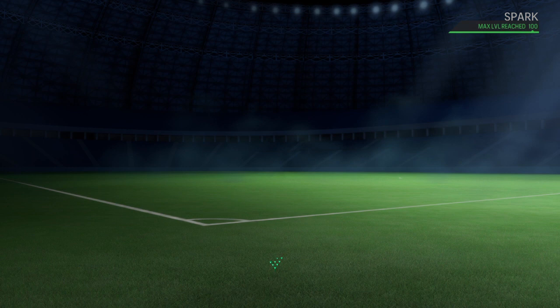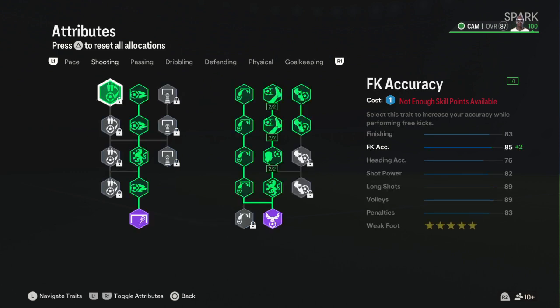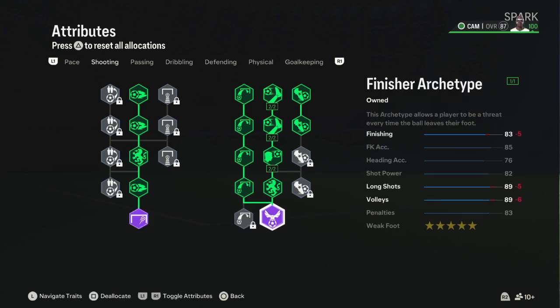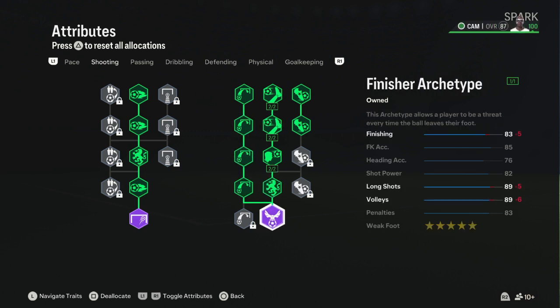Now getting into the attributes. On pace I don't have much, that's why I use Quick Step as the play style. For shooting I got the Sniper archetype — she's a CAM so she's definitely gonna try to put the ball in the net. She's got the Finisher archetype too. Weak foot is five-star, skill moves five-star. You can pause the video to look at it.